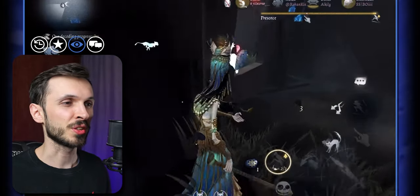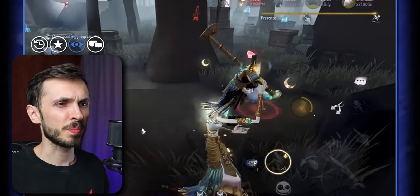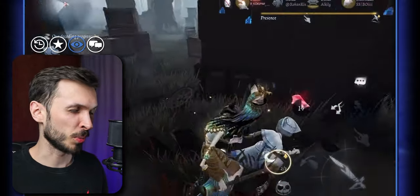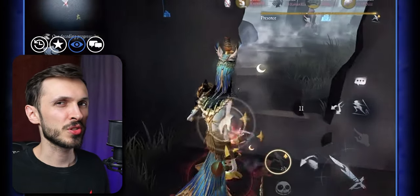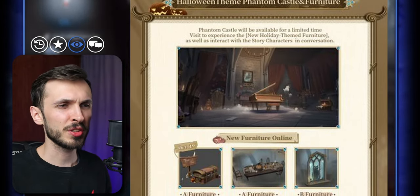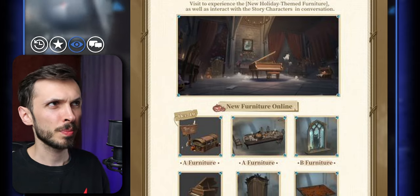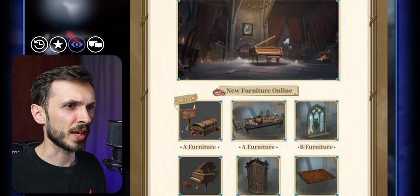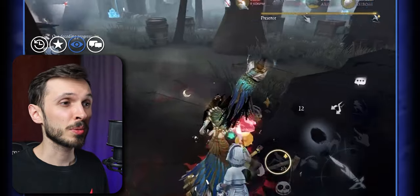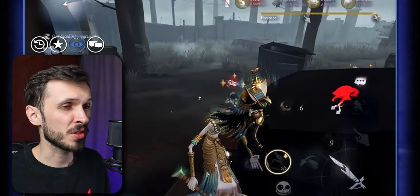Also on October 19th, we'll be getting an upgraded version of the Nocturnal Escape mode with new additions — I'm looking forward to seeing what they add since last year's was amazing. Maybe some new hazards to the map. We're also getting a Phantom Castle visit event where you can visit the Phantom Castle to see new holiday-themed furniture pieces that may be purchasable, and interact with characters from the Midnight Carnival event story mode — probably meaning you'll be able to see the skins in person.